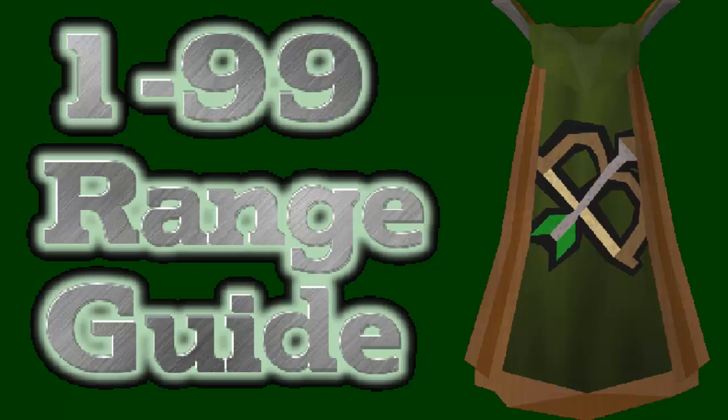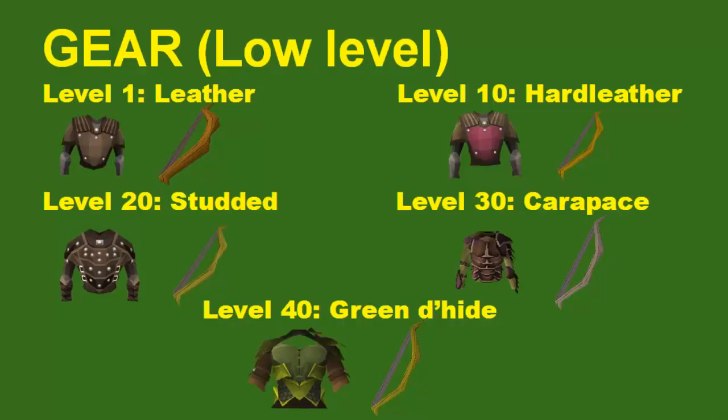Before we get into the training methods, I'm going to start out by showing you guys what kind of gear you're going to want to use all the way from level 1 to level 99. For the low level gear, you want to start out with your basic leather armor at level 1 and then move on to hard leather at level 10. I would recommend to stick with bows because bows and arrows are the easiest to purchase off the Grand Exchange.